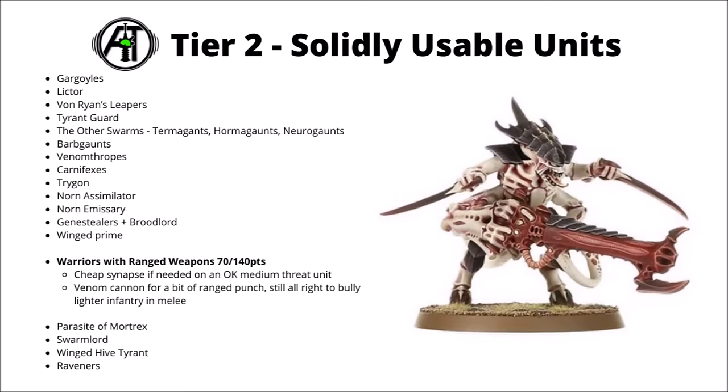Talking of Warriors, I'll still rate the Warriors with ranged weapons a little bit higher than the melee ones, mainly because it's just 70 points for a very small unit that can provide synapse. I think that's the cheapest synapse in the Codex bar the Winged Prime, and while he's a lot more efficient than he was, I still don't think he's a unit you'd ideally want just running around on his own. Otherwise, besides the synapse, they're just an okay medium threat unit, not really going to be doing anything particularly outstanding, but chipping in a little bit at range with a Venom Cannon perhaps. I'll be most tempted to mainly just take them for synapse though, if you need some.